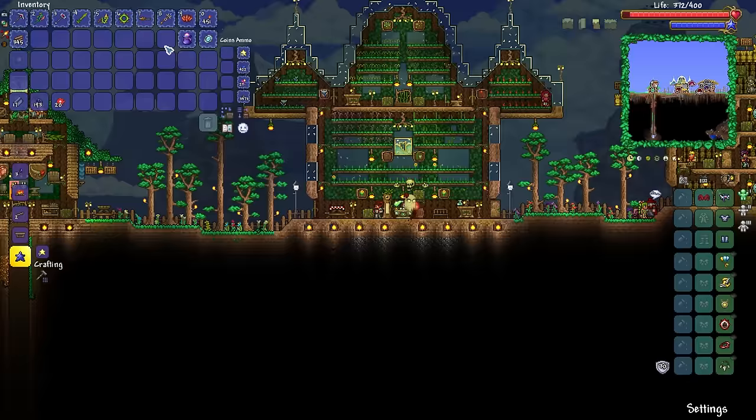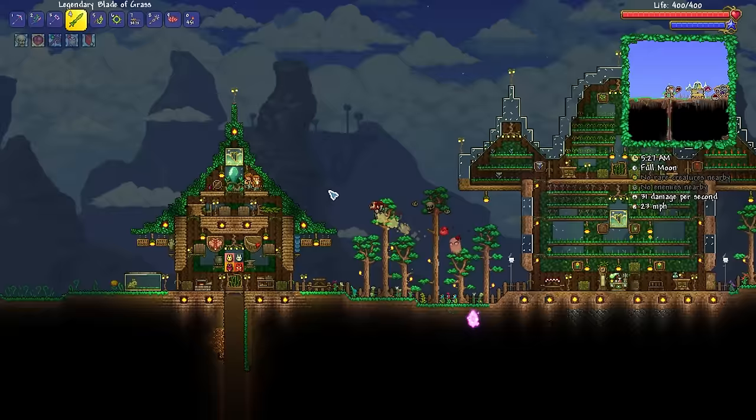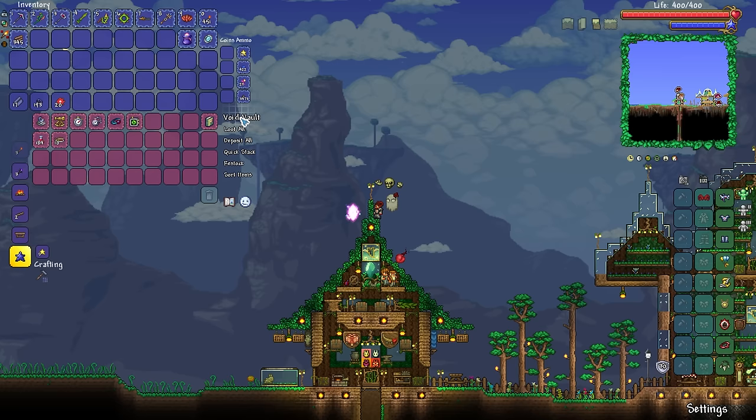Some of you may have noticed my inventory is looking a lot cleaner nowadays. That's because I completely forgot you could put a lot of things in the void bag and they will still function. For example, you could put healing potions in a void bag, and even when you don't have the void bag open, you can still use health potions if needed. Same goes with buffs and food — you can put them in the void bag and use them from there. I love the void bag. Functionally, it's one of the best items in the game.